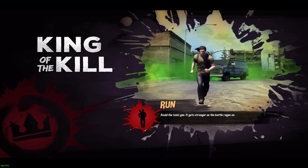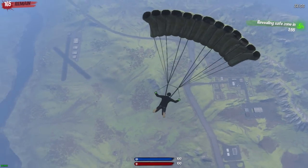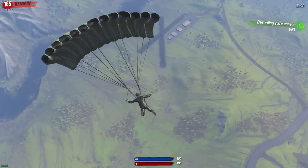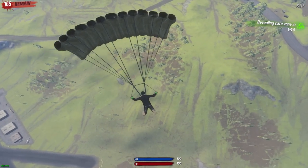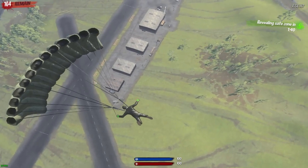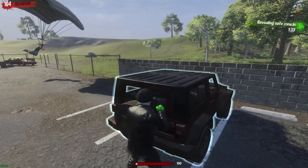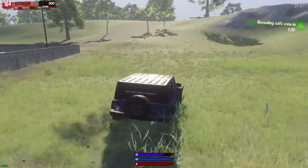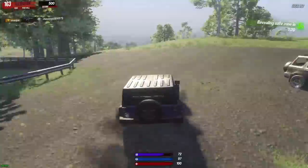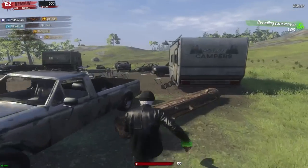A lot of people ask about parachuting — the best way is to turn up your render distance, see where you want to go, look straight down as far as your mouse will go, and fly straight down. There's also strafing where you press A and move your mouse to fly farther faster, but you won't need that much on this map. Also, land next to cars rather than on top — landing on top means you'll likely fly off or someone else grabs it first.